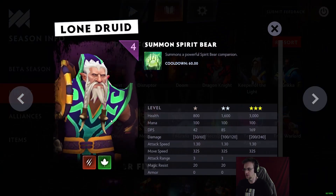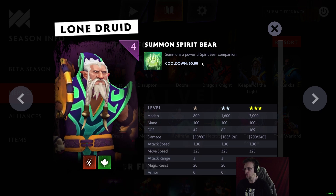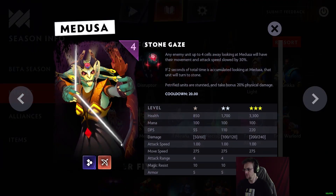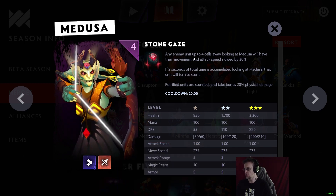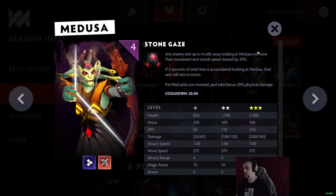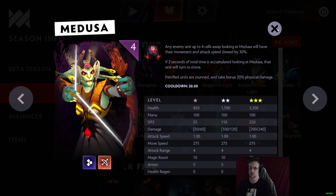Lone Druid summons a Spirit Bear, just like in Auto Chess. Medusa is Scaled and Hunter with Stone Gaze — any unit up to four cells away looking at Medusa has their movement and attacks slowed by 30%. If two seconds of total looking time accumulate, that unit turns to stone: petrified units are stunned and take a bonus 20% physical damage.